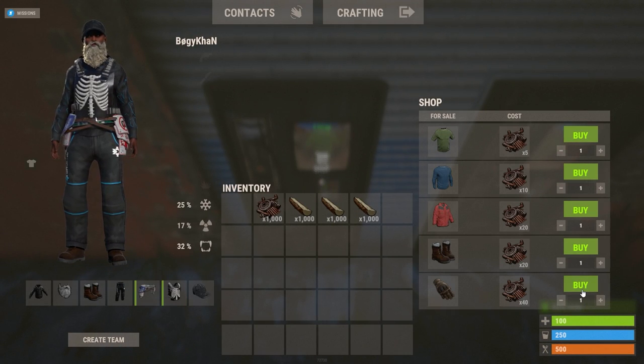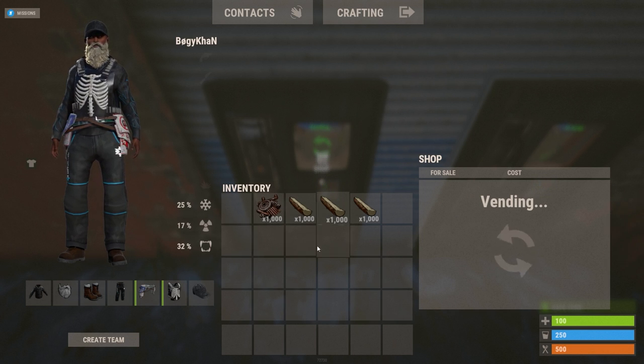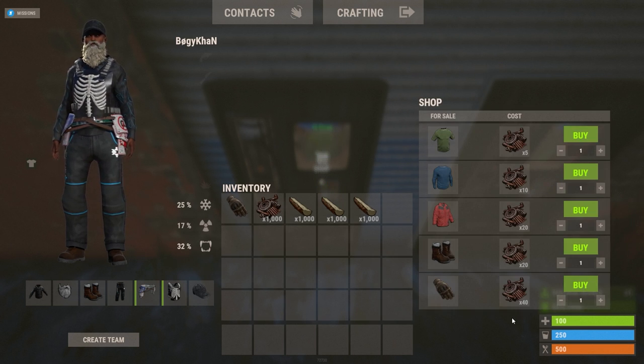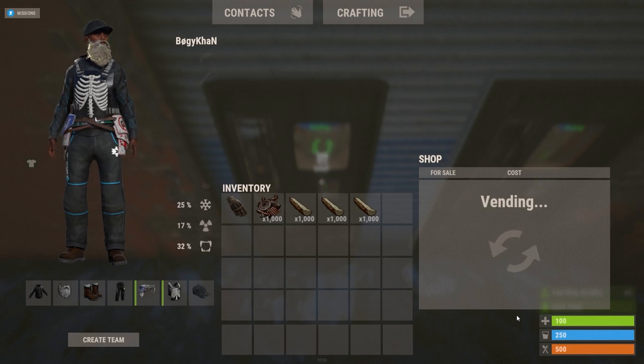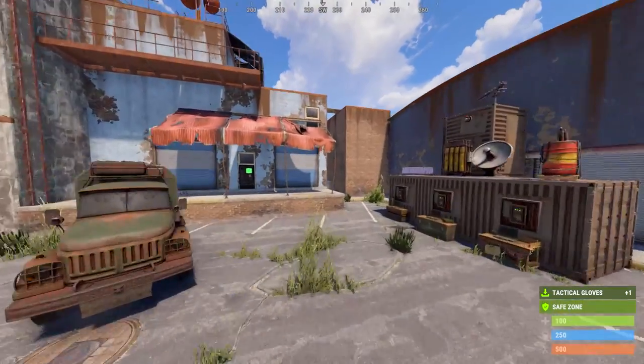If you have some scrap to spare, you can buy tactical gloves at the Outpost and recycle them for a good amount of cloth. You will get 100 cloth per glove — in my opinion it's a really good way to get some fast cloth.